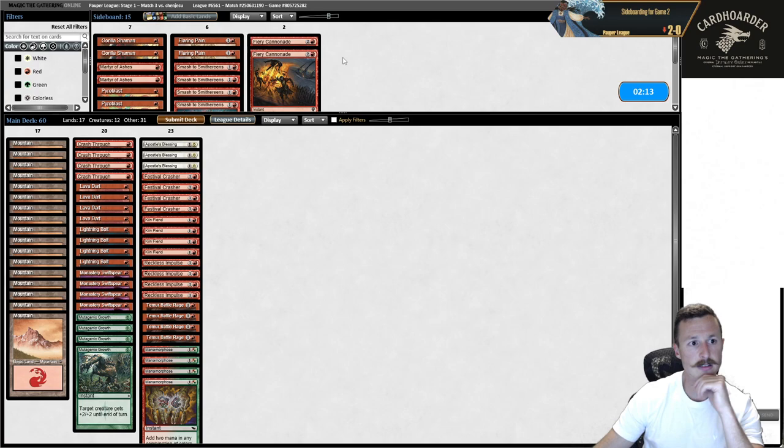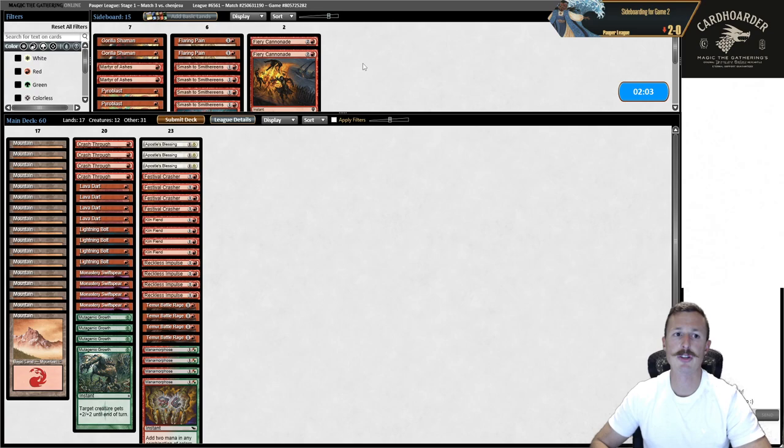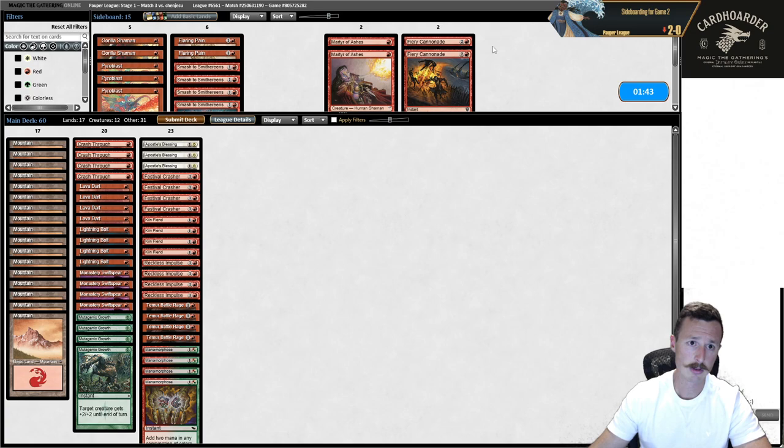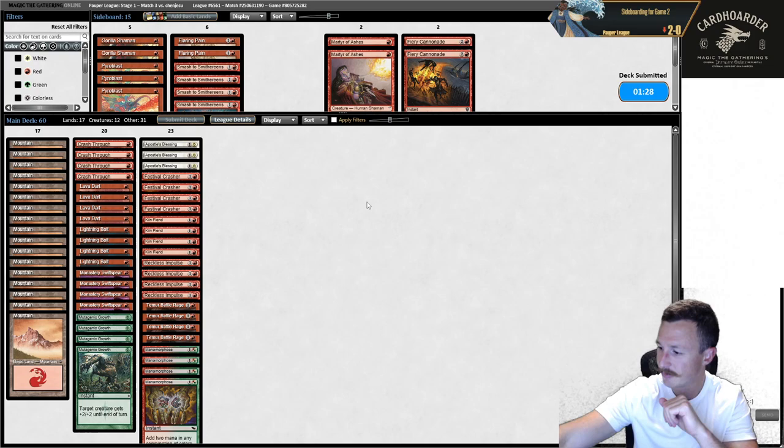Zero cards in hand for the opponent, double Lava Dart. Not attacking was obviously not a good line — I would have drawn a card, then Reckless Impulse, hit those two cards, then gone Dart, flashback Dart, Mutagenic — really lethal. That went from one card in hand to lethal. They have Hoplite in their deck still — maybe they play Swiss Spear, Hoplite, Kiln Fiend. I think Martyr's too slow, Cannonade's too slow — we just go no sideboard again.